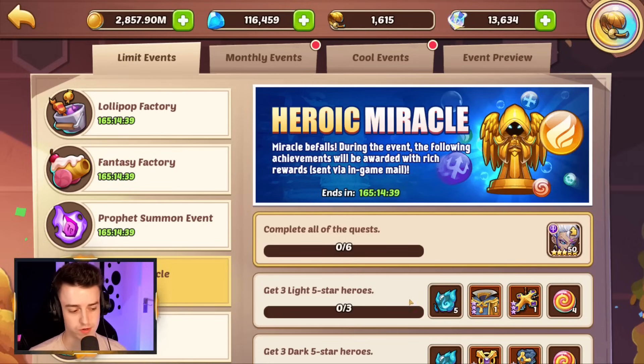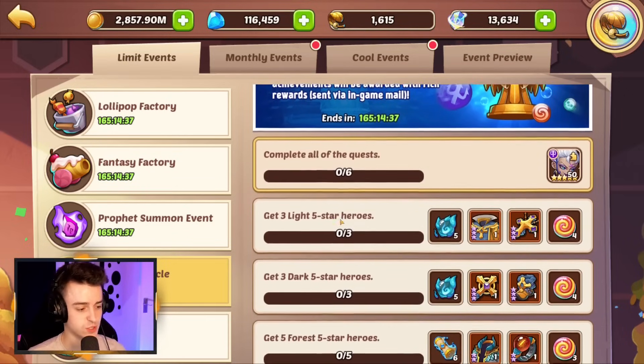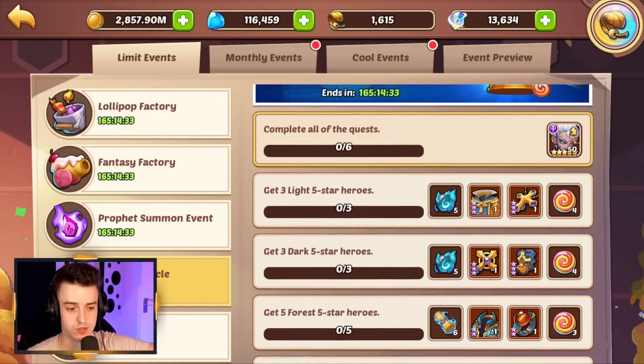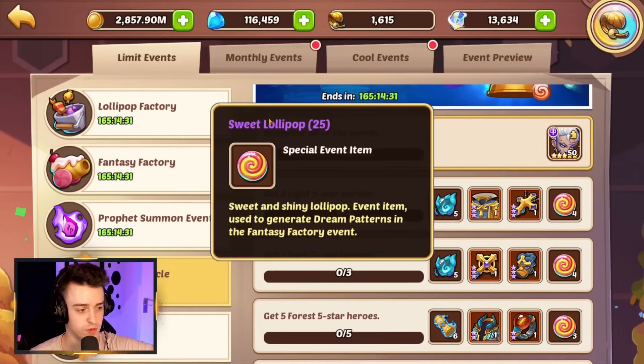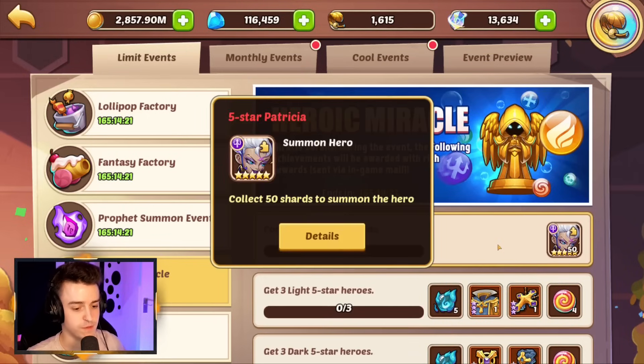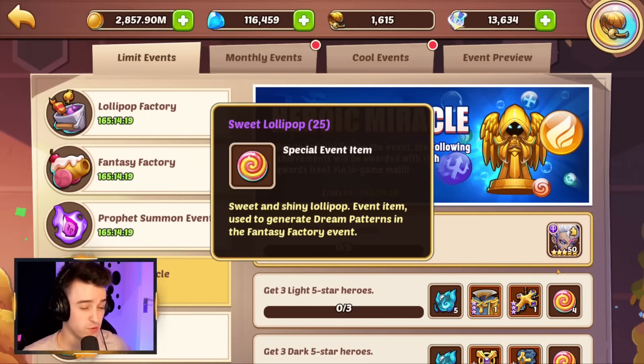On top of that, we have Heroic Miracle, which rewards you for getting 5-star heroes. If you get 3 lights, 3 darks, 5 forest, abyss, fortress, and shadow, you'll get a copy of Patricia along with 20 sweet lollipops, armor, profit orbs, and heroic summon scrolls. This is definitely something you want to do — the guaranteed copy of Patricia is nice and the sweet lollipops are pretty much essential for making progress in the factory.